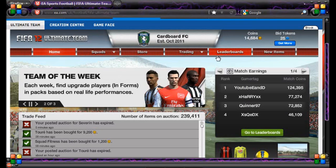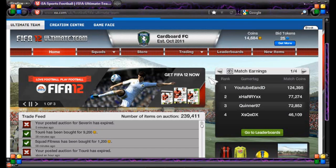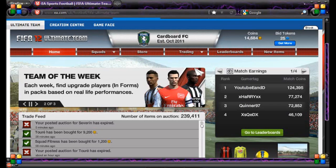I do want to start a pack opening, just due to the fact that the Team of the Week this week is ridiculously good. I've got to get Neymar, Demba Ba, and Robin Van Persie. Three brilliant players — I would love to get any one of them, of course. That's just obvious.